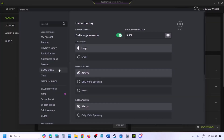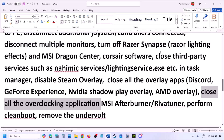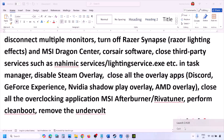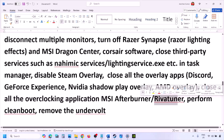Also disable other overlay applications. In Discord, go to Settings, then Game Overlay, and turn off Enable In-Game Overlay. In GeForce Experience, click the Settings icon and turn off In-Game Overlay. Close all overlay applications and third-party applications. Also close overclocking applications like MSI Afterburner — right-click and close. If you have RivaTuner Statistics Server running, close that too.